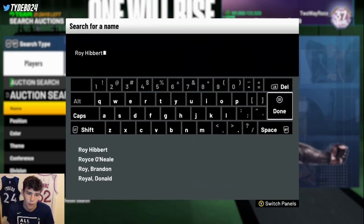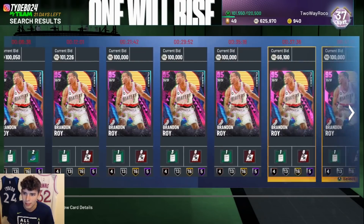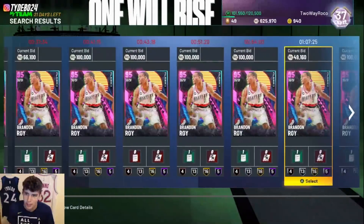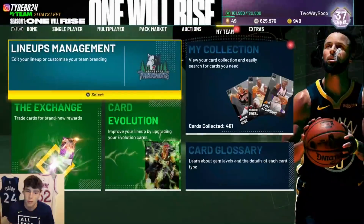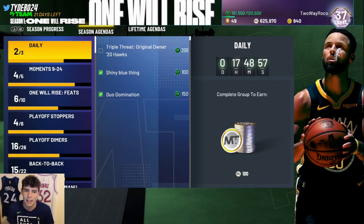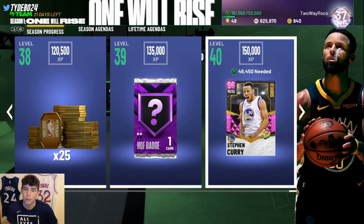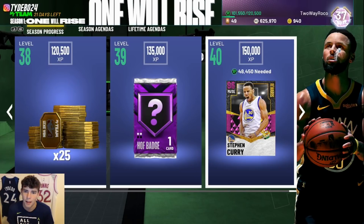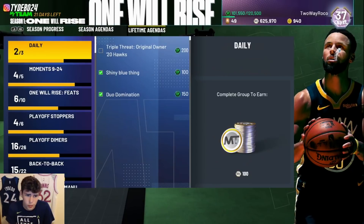Brandon Roy is going to be tough to get since he's a rare card. I wish I had bid 110 on that first one. I'll find other ways to grind XP — in the next week and a half I think we should be able to get about 48,000 XP. As long as I have Steph Curry by the 250K tournament, I'll be happy. Getting an original owner Hawks player would make this XP grind so much easier.